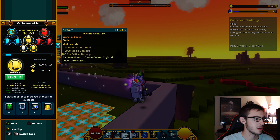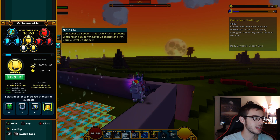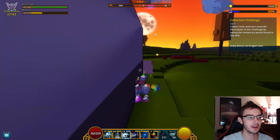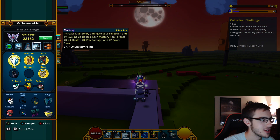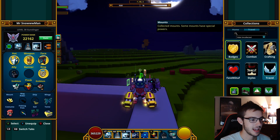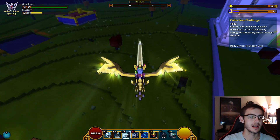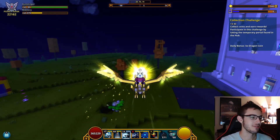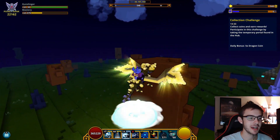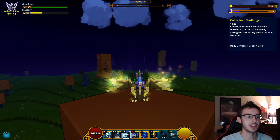Let me double check real quick — yeah, we only have one gem that's not maxed out. Ninth life — let's see what it rolled into: max health. Oh well, but now we have every single gem maxed out. We are 22,162 power rank, which is very exciting. Now let's check out the new mount — the ally mount and primordial dragon, our second one. Look how beautiful! I love this dragon. I honestly wanted it since the game first came out. I always thought this was the 300 mastery dragon, but it's the air one. We finally have it and I'm extremely excited.